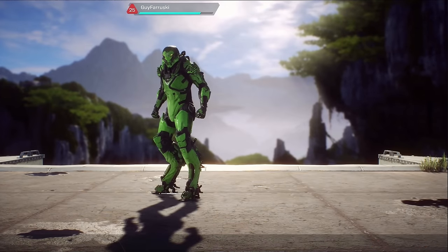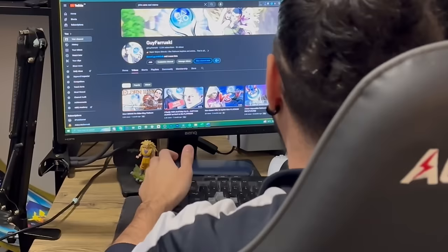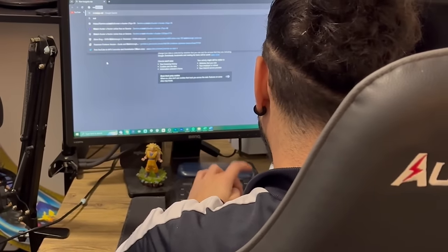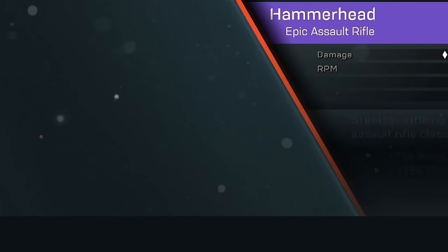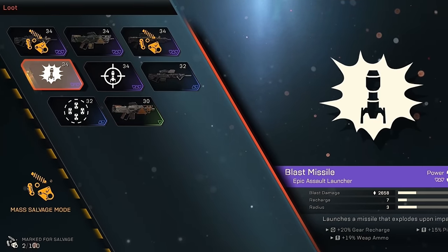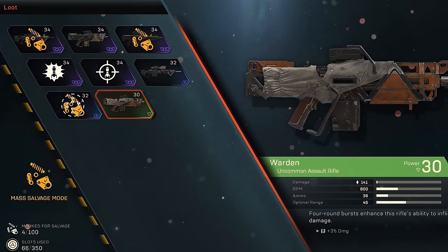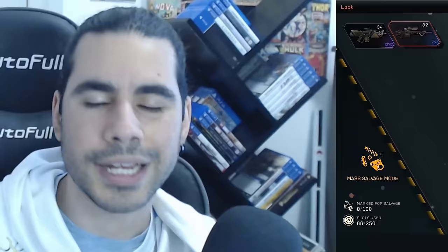Do you remember the start of the video when I mentioned I made the gear and weapon challenges much harder than they needed to be? I'm about to tell you. By this point, I was finding it strange that I wasn't getting any new weapon or gear blueprints, even though I saw them in the loot menu. After a little research, I found out the devs didn't understand the English language. Whenever I pressed 'salvage,' I thought the items would be saved — since that's the definition of the word. However, in Anthem, 'salvage' means destroy for parts. So for the last 40 hours of gameplay, every time I saw a piece of gear or weapon that I needed, I was destroying it rather than keeping it.